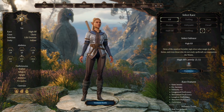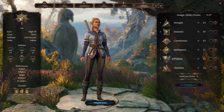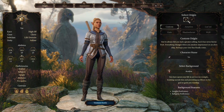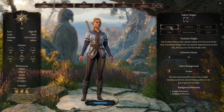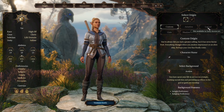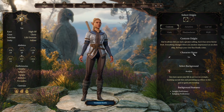So at the top we've got Origin, Race, Appearance, Class, Skills, and Abilities. For Origin — Male and Female — you can only do Custom so far. The other five aren't available in early access as of yet.